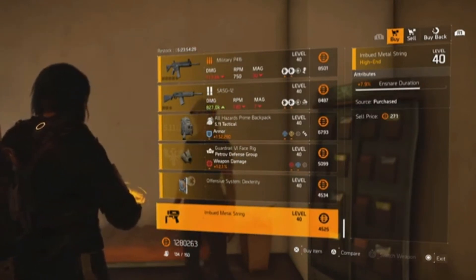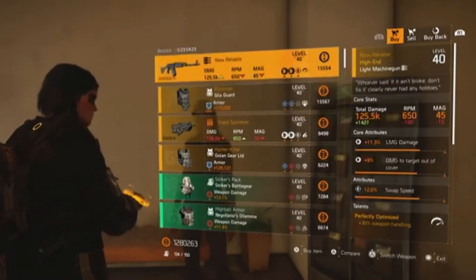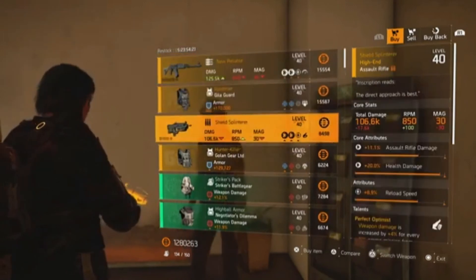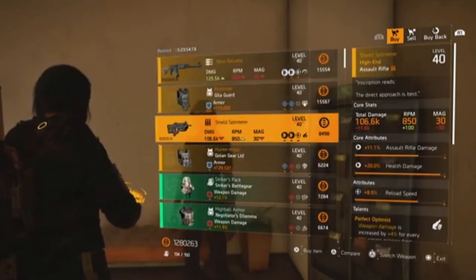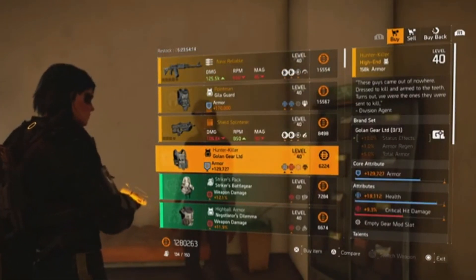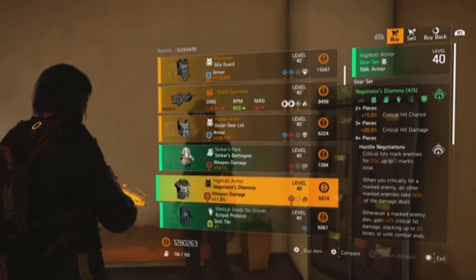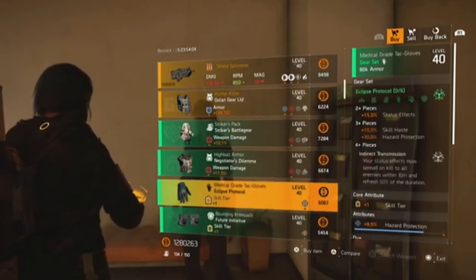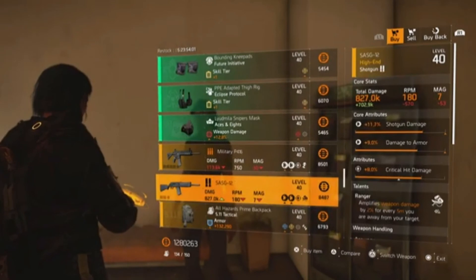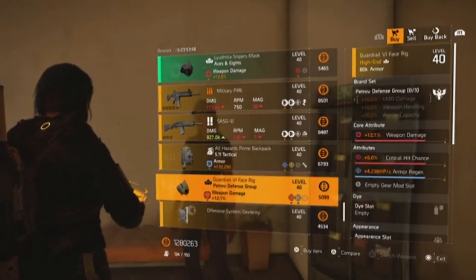Starting from the top, I'd say check out all four of the named items if you haven't already got one, as they could be an upgrade. From the gear set items, the Negotiator's Dilemma chest piece is worth a look, and also check out the SASG-12 and the Petrov Defense Group — so it's a pretty good week for Cassie.